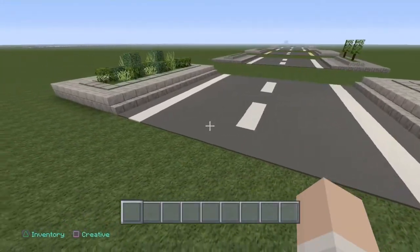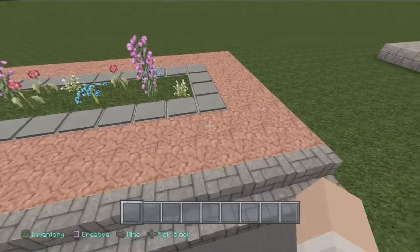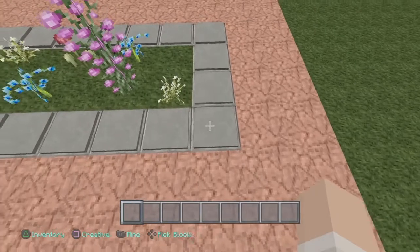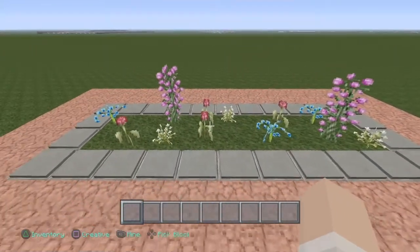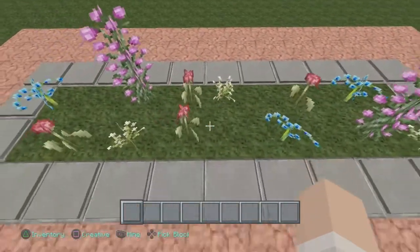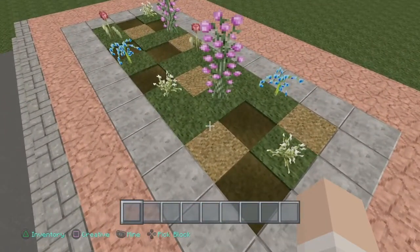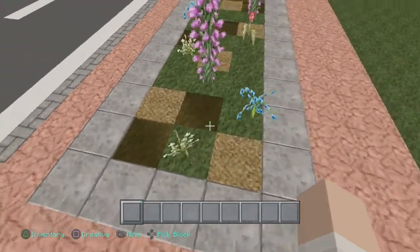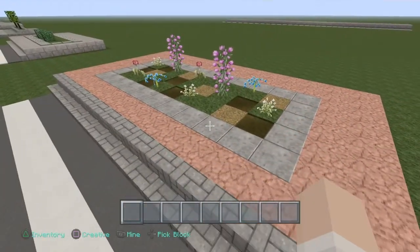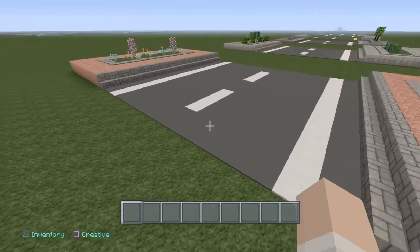Another thing you can do for your sidewalks: change your material. Go for something a bit more colourful like this — here we've got granite, still with the pressure plates going across, with flowers and stuff like that. Or instead of keeping it all grass, you can break it up even more using coarse dirt and the dirt path. Just gives it a bit more decoration to the side of the road.